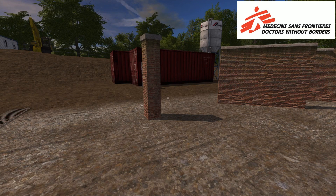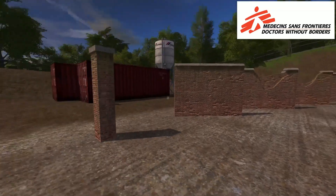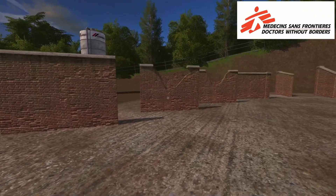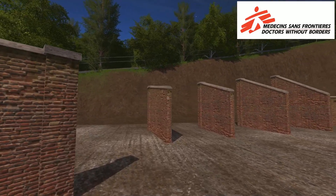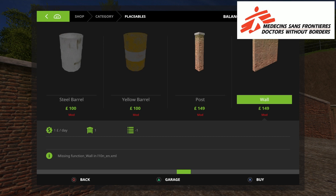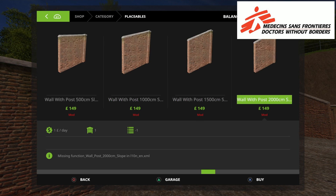The next ones are the placeable brick walls pack, by Dorset and Mapper's Paradise. There are quite a few in this pack: a concrete pillar, brick wall, damaged wall one, damaged wall two, wall with pillar, slanted walls, wall with post, and wall sections in 500 centimeters, 10 meter, 15 meter, and 20 meter lengths — so there's a lot of variation.